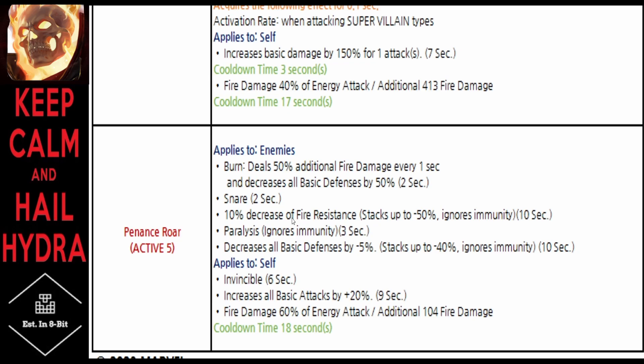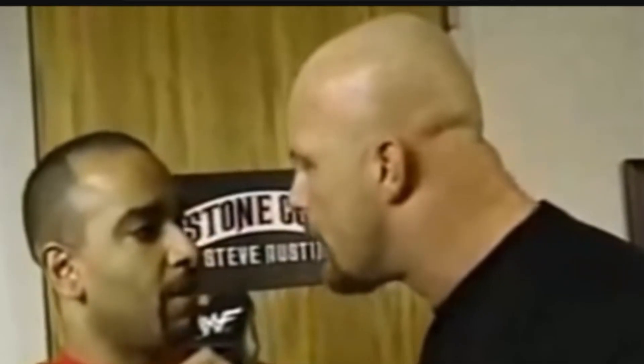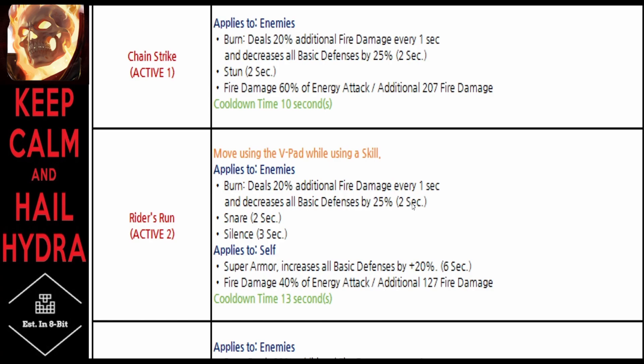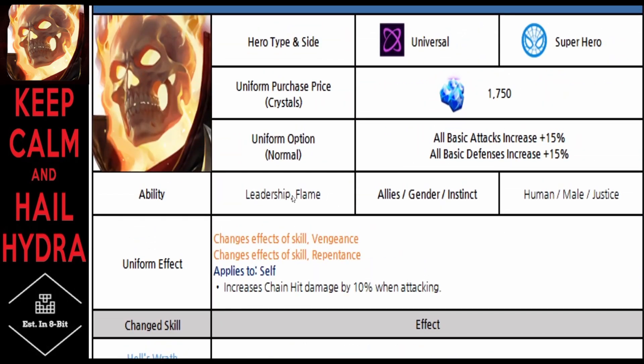The fifth skill cooldown dropped from 20 to 18 seconds. Skill four now has two different cooldowns — a 3-second cooldown on the damage proc and a 17-second cooldown, which is actually increased by one second. The third skill cooldown was cut in half from 30 to 15 seconds, and skills one and two were increased from 7 and 9 seconds to 10 and 13 seconds respectively. Ghost Rider retains his leadership tag and flame tag.